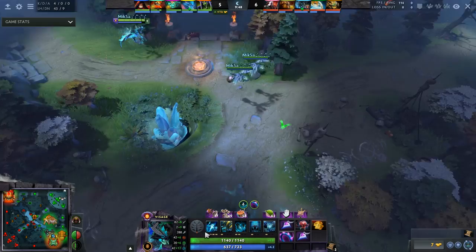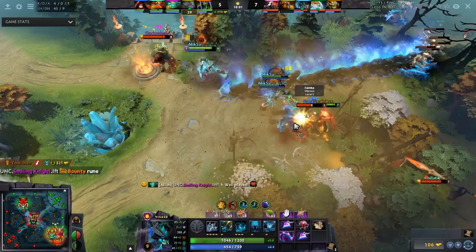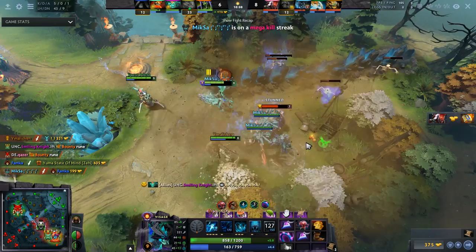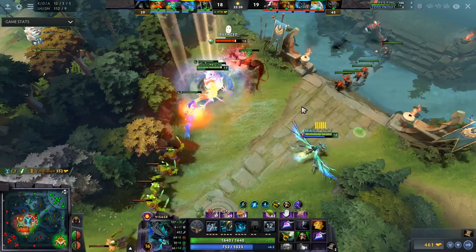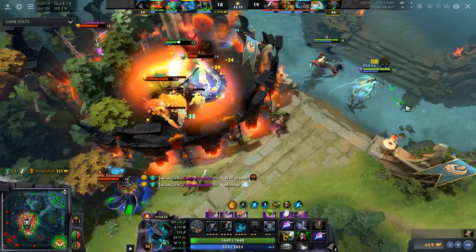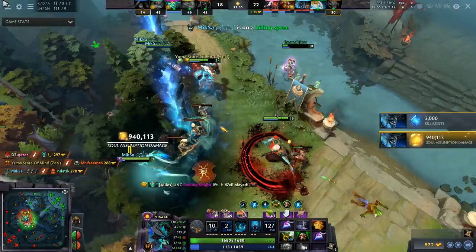Next up is Visage. His win rate has gone up quite a bit since the last patch. If you aren't familiar with what happened, he got 10 more damage on his Soul Assumption — not huge, but since it's a charge-based ability, if you have four charges that's 40 more damage, which is solid. The hero has been ignored for too long. The familiars are still quite powerful with a Medallion. It's a solid mid laner that's been untouched for a while. Check out Weh-Hah's recent performance at the Epicenter Major — they picked it with Beast Master, which is an absolutely fantastic combo.